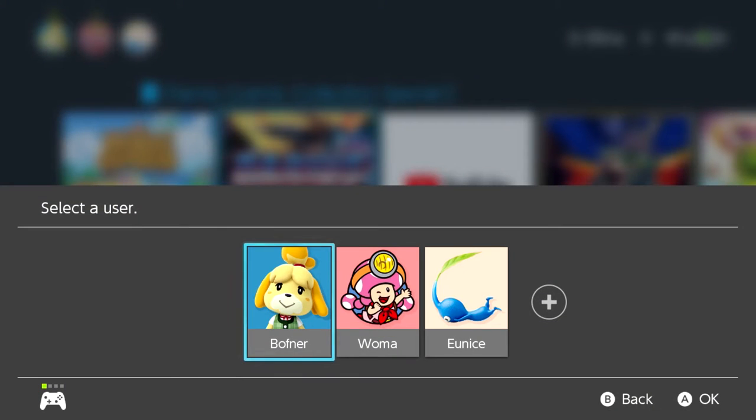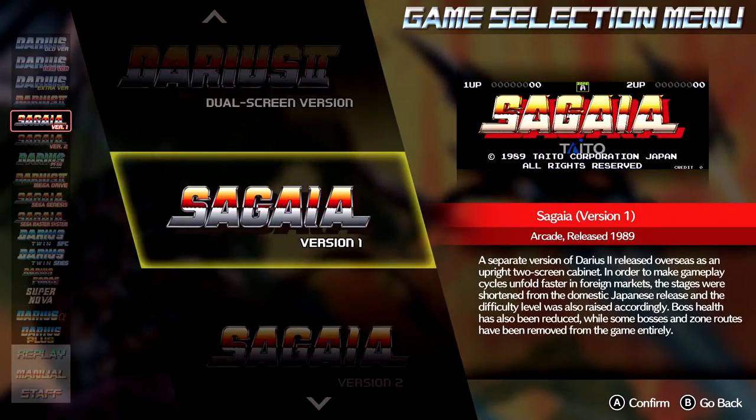I've been getting a lot of questions lately about which version of the Cosmic Collection to buy, so I thought outlining the advantages and disadvantages of each into one video would be helpful for a lot of people.